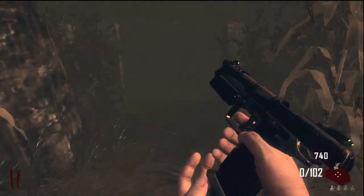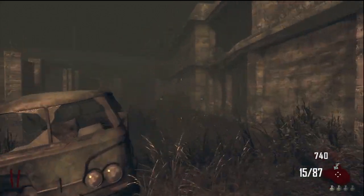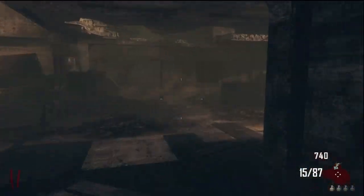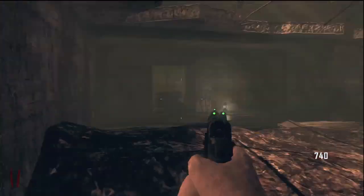Regardless of which way you go in, you're going to get here and you're going to be at Nacht Der Untoten. You're going to find certain parts that are going to complete the Easter egg for the map. So that's basically it. If you guys enjoyed the video, make sure to drop a like, and I will see you guys later.